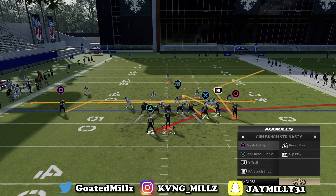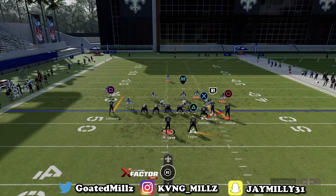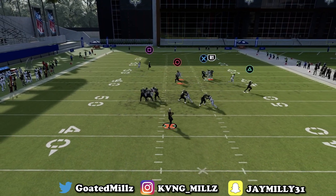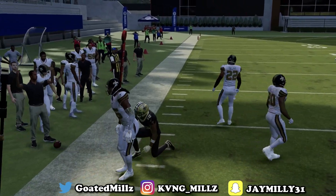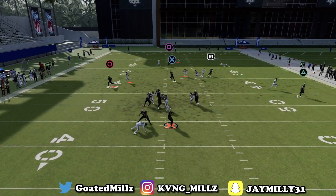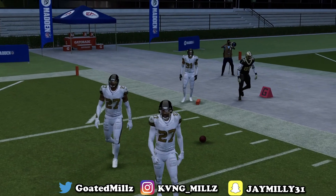Now since you stayed to the end of the video, I'll show you a couple audibles in Bunch Strong Nasty. The first one is Wide Trail — probably the best man beater in the game. Circle on that drag destroys man, X on that end route destroys man, and the corner route and post route — you already know that destroys man. Put triangle on the out route. First read is square in the flats — boom, take them every single time. Next read is the deep post over the top. I love that deep post because a lot of people want to play man coverage with no help over top, and this deep post will get wide open.